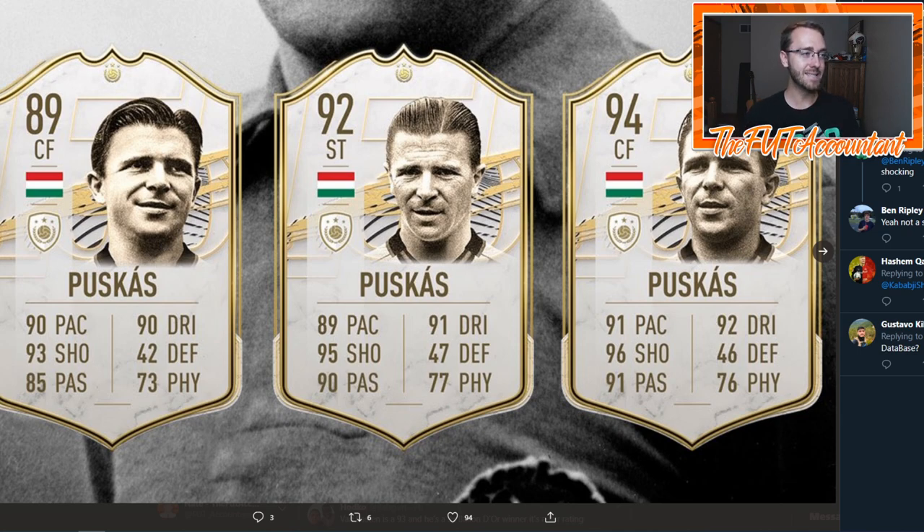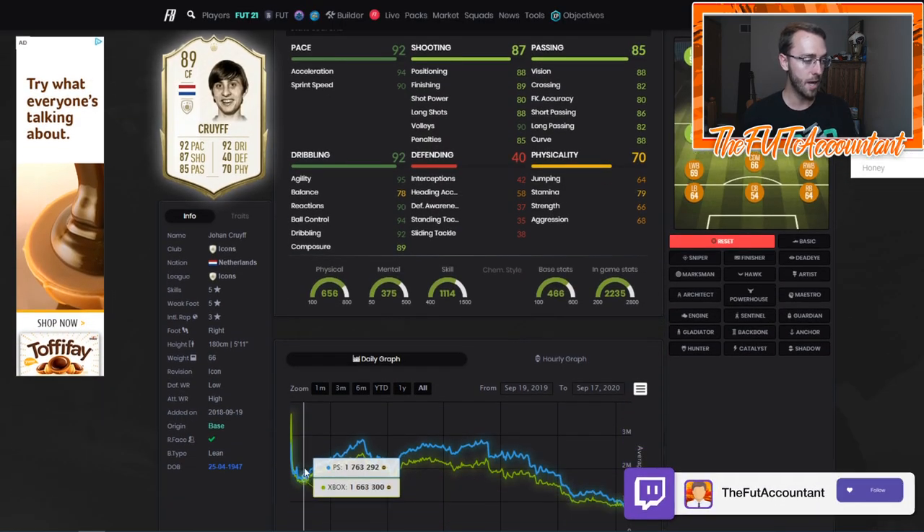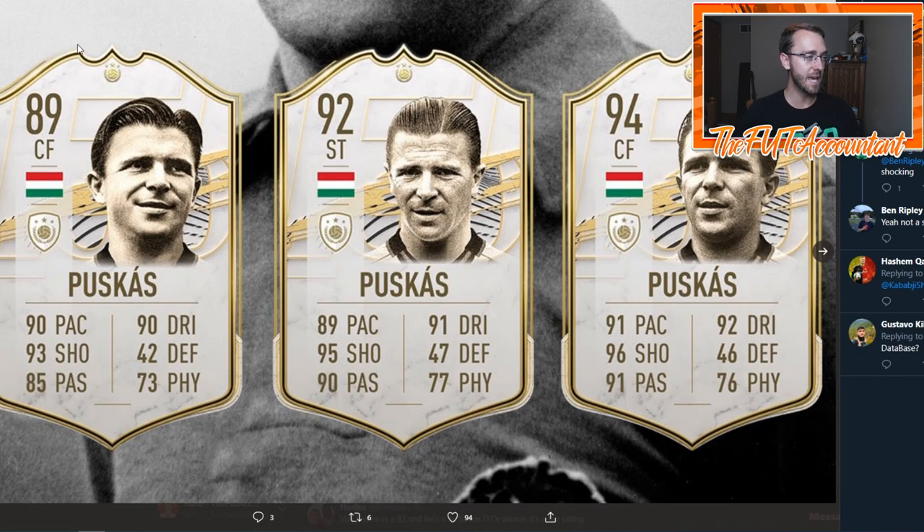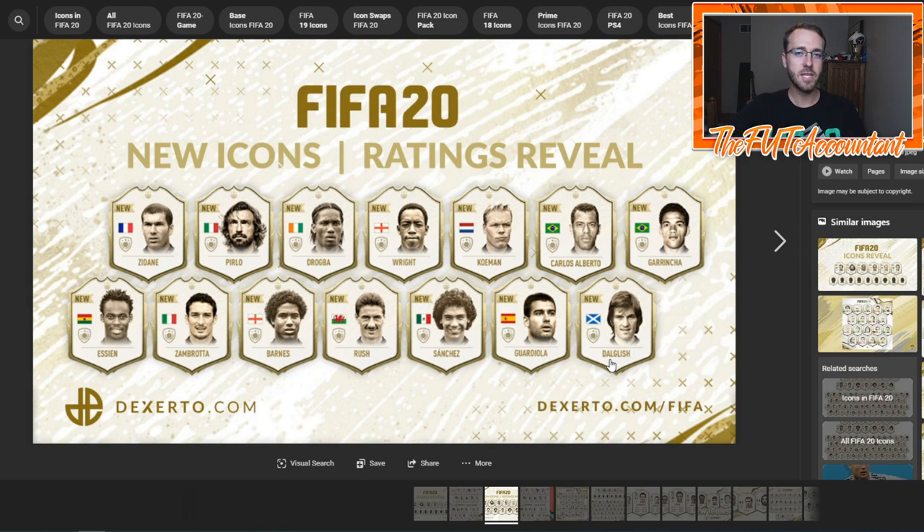I think this baby Puskas card, rated 89, is going to follow a lot of similar trends as Cruyff if he has five-star five-star. I see him being very similarly priced to Cruyff — probably around the 1.5 to 2 mil range early on, maybe even rising higher as people figure out he's meta. I really stress he's got to have a five-star weak foot and four-star skills at least to be very OP and very meta. Puskas is five foot eight — that is perfect for the meta, similar to Dalglish who was also around five-eight or five-nine.